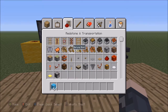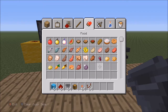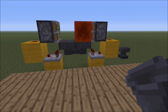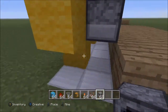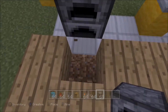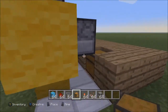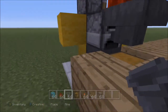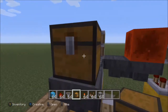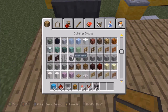Grab some more ingredients: wool just to visualize circuits, hoppers, a trap chest, a comparator, and a furnace. The furnace itself goes directly in front of this comparator. Remove that floor block and pop a chest there — a regular chest works, I'm using a trap chest. Then place a hopper going into the front of the furnace with a chest on top for fuel, and the output chest on the bottom.